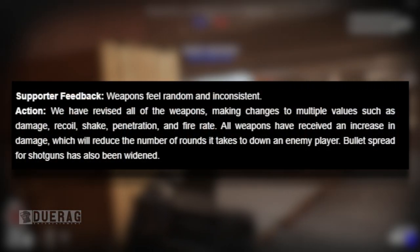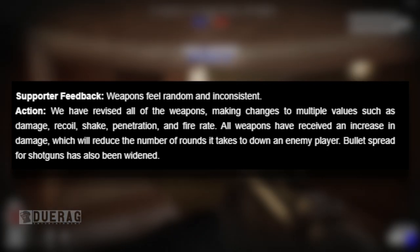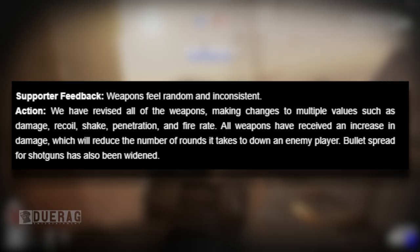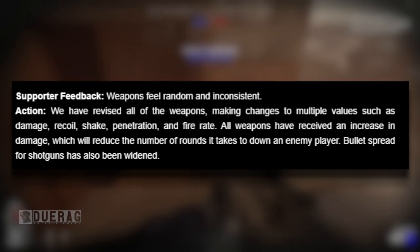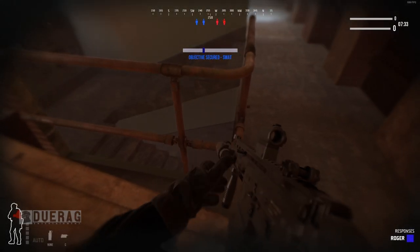Another piece of feedback: weapons feel random and inconsistent. Their fix: they've revised all weapons, making changes to damage, recoil, shake, penetration, and fire rate. All weapons received an increase in damage, which will reduce the number of rounds it takes to down an enemy player. Bullet spread for shotguns has also been widened. I didn't have too much trouble killing people personally, but apparently some people did.